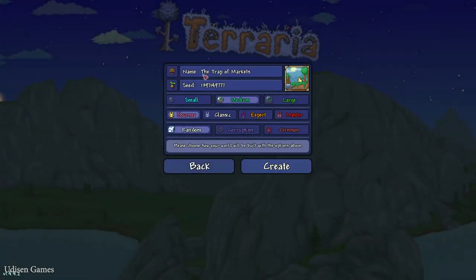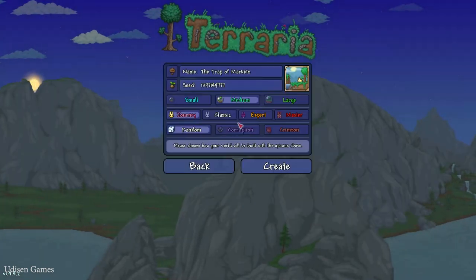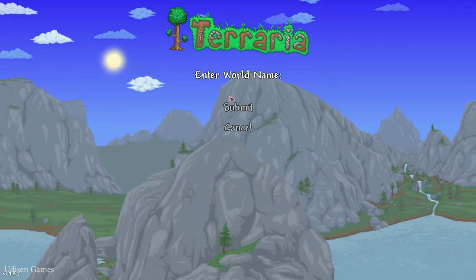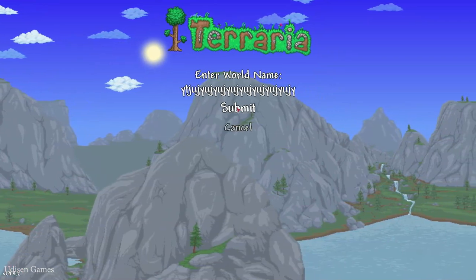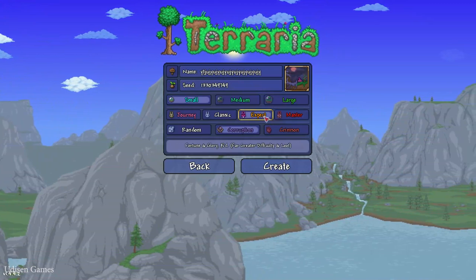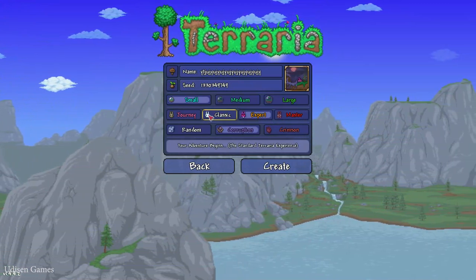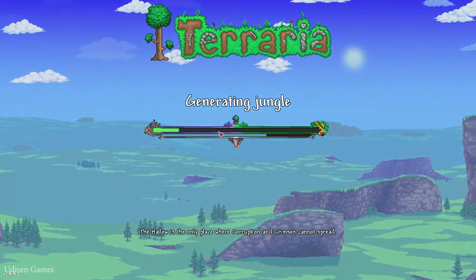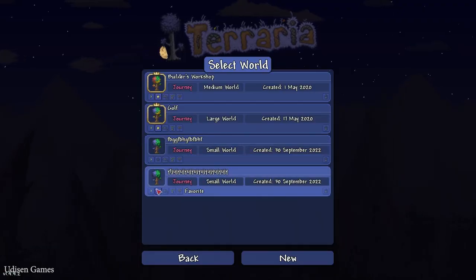Step number one: copy the seed which you can find in the description section below. Create a new world. When you create the world, press left mouse button, paste the new seed, and type a cool name — why not — in any game difficulty: master, classic, journey, no matter. Then enter the world.